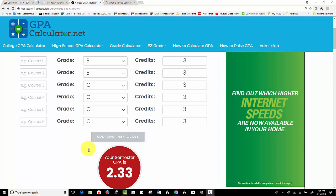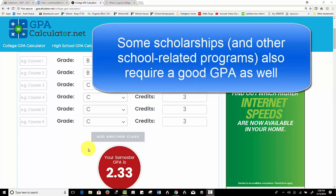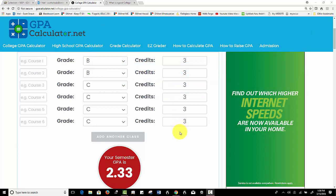They'd also like to get into a program next year that requires a high GPA, so they need to raise their GPA up a little bit. Let's assume that all classes are 3-credit classes — it just makes it easier. And before I go any further, I'd like to note that I'm not saying grades are the most important thing in the world — of course they're not — but sometimes you need a good GPA to do the things you want to do in school.